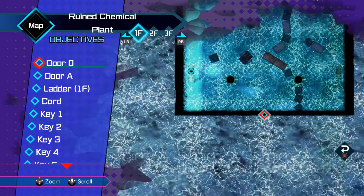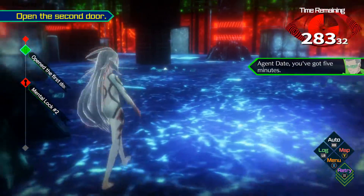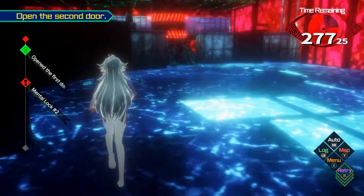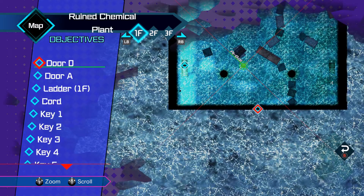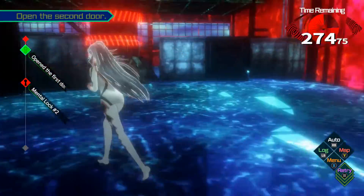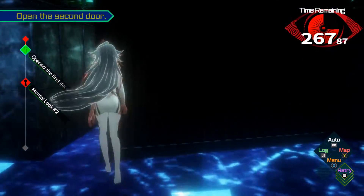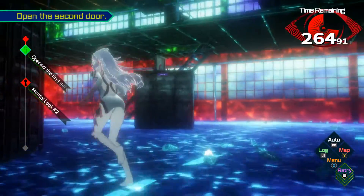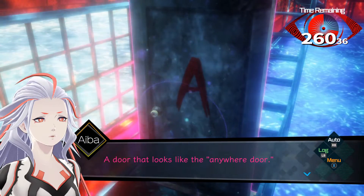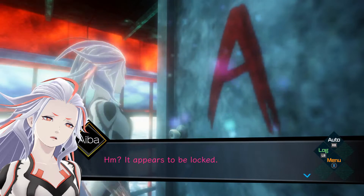Now we are supposed to head to door A, which is over here. Agent Dante, you've got five minutes. Wait, that's door B — we want door A. Where's door A? There we are. This is door A — a door that looks like the anywhere door. Okay, we are going to open this.